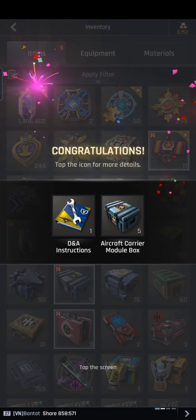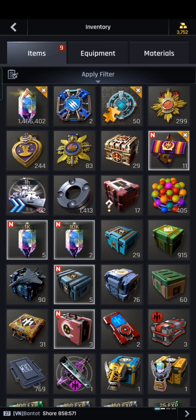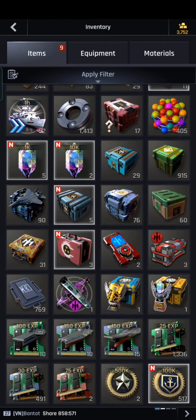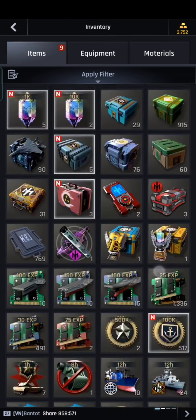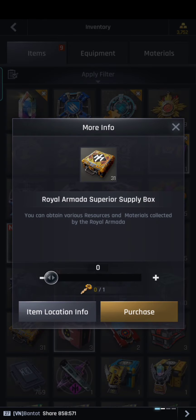I think it's the ultimate reward instead of the aircraft carrier module box, so we should try, guys. When you receive the Royal Armada Superior Supply Box, don't hesitate to open it. Before, when I opened it, it gave me trash items, but now it's very worth it because the rewards are legendary blueprints. For 3,000 gold you will get at least 5 legendary blueprints, so it's worth the price that you are paying for.